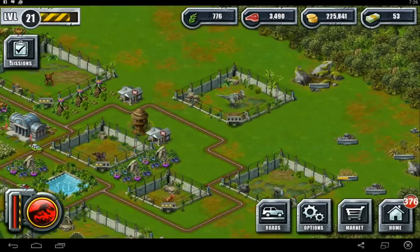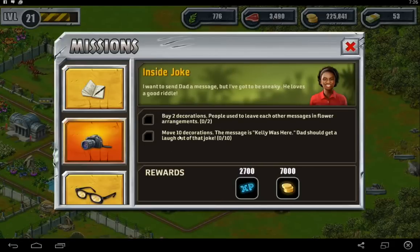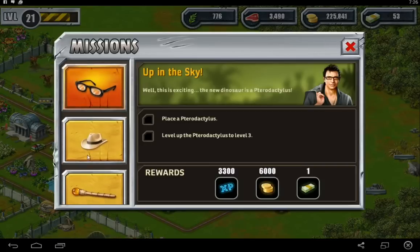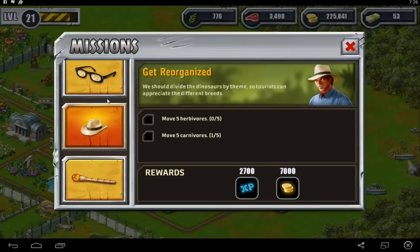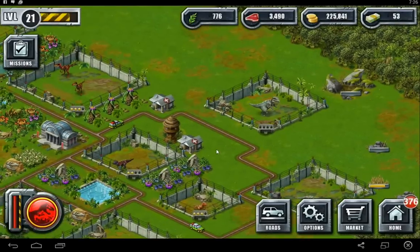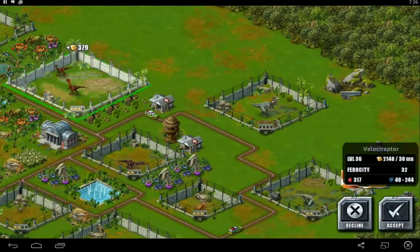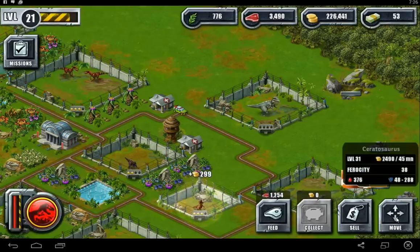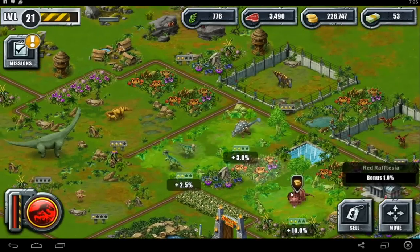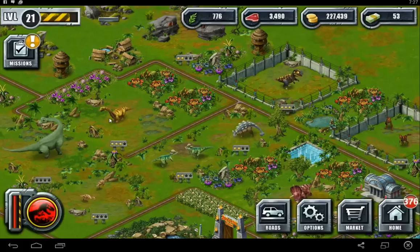Let's see what we have in terms of missions: place 15 new roads, buy 2 decorations, move 10 decorations, move 5 herbivores, move 5 carnivores, and place one of the new dinosaurs. We can probably pull that off. They keep telling me move them — well, what if I happen to like where I put them? There was a lot of strategy and a lot of planning that went into where I put all these guys.